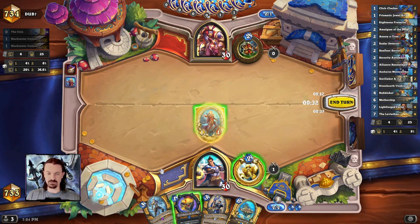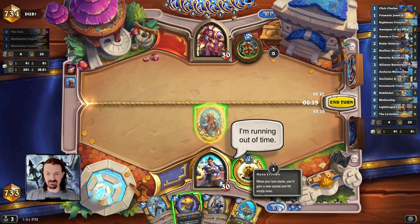For this deck, we just want to be able to curve out playing stuff on every turn. The next fundamental I want to talk about is just spending our mana every single turn. Our goal is to be able to spend all the mana crystals that we have available — we don't want to leave anything left.